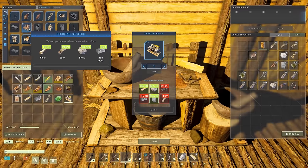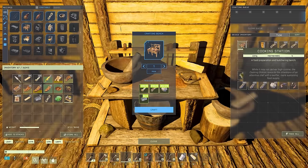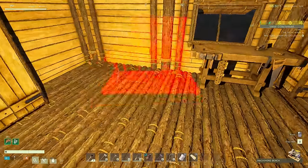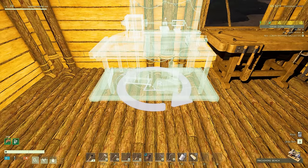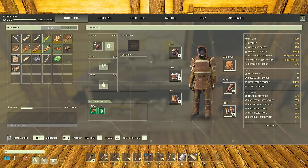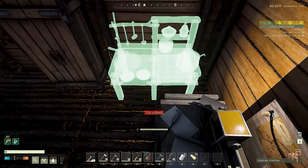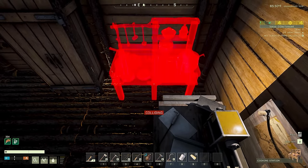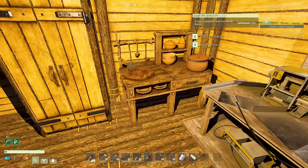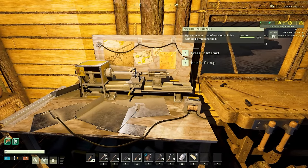We have the machining bench! Let's put that in inventory and also craft the cooking station while we're here. We're going to have to do some expanding, but for now let's place the machining bench. Oh, look at that — it's so cool! The cooking station is going to allow us to make recipes that give extra stamina, strength, and health.